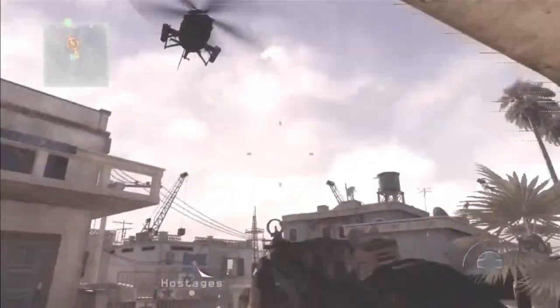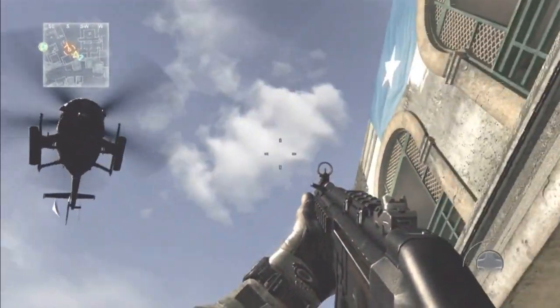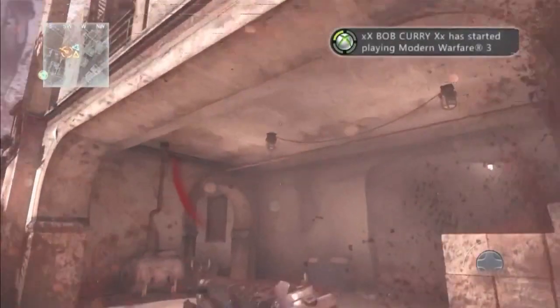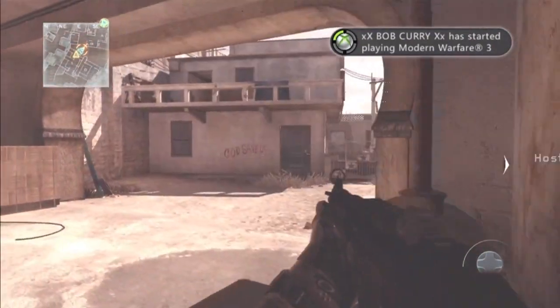So this glitch is getting on top of the helicopter in Hit and Run. To do this, your teammate — or you — have to stay in this general location so the helicopter will come closer to the roof, right over here. Then, when your teammate's up on the roof, he can jump over onto the helicopter.